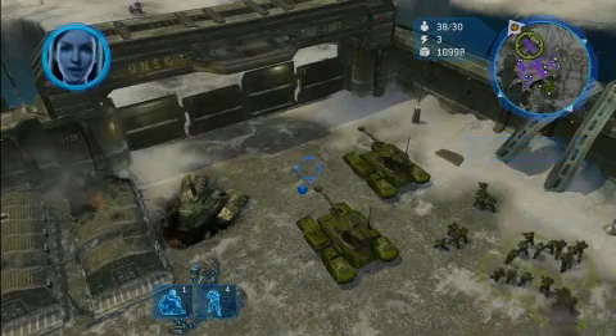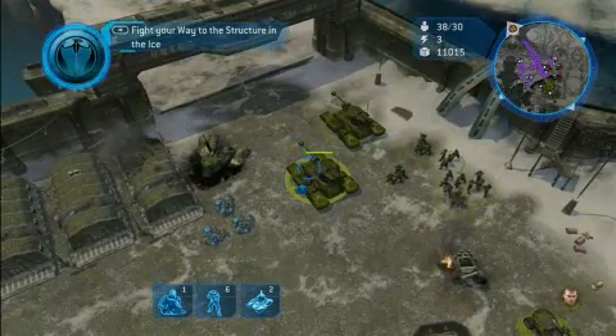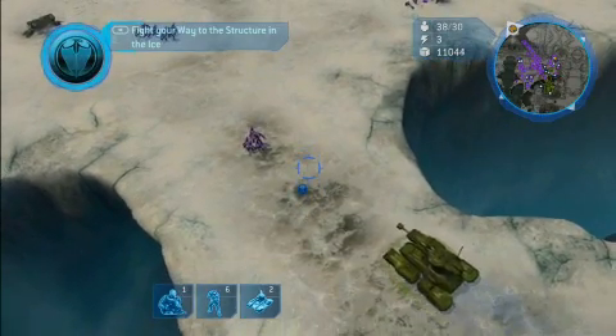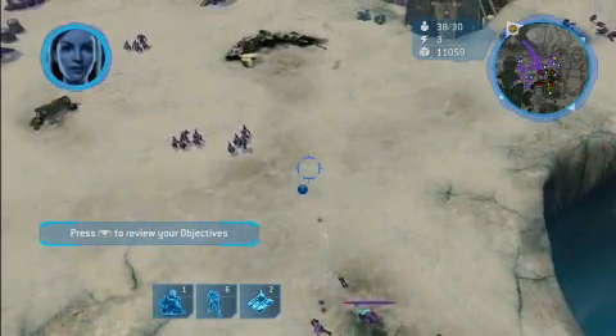The lockdown is lifted and the front gate is opening. I've highlighted the area where Sergeant Forge found the structure. I'm gonna select all of my units by using a shoulder button. Let's move them out and engage the Covenant. Combat in Halo has a very unique sound and feel to it, and getting that into Halo Wars is also extremely important.